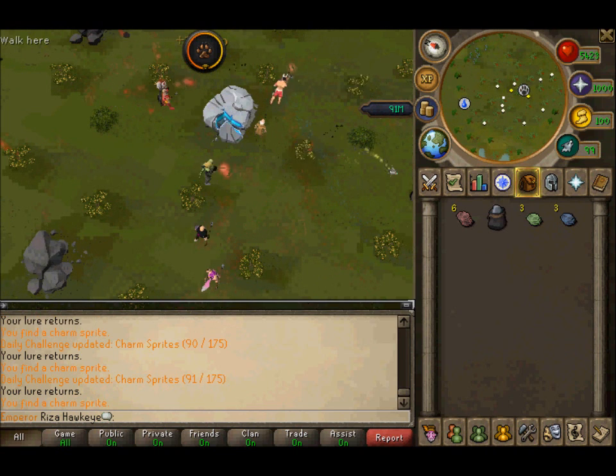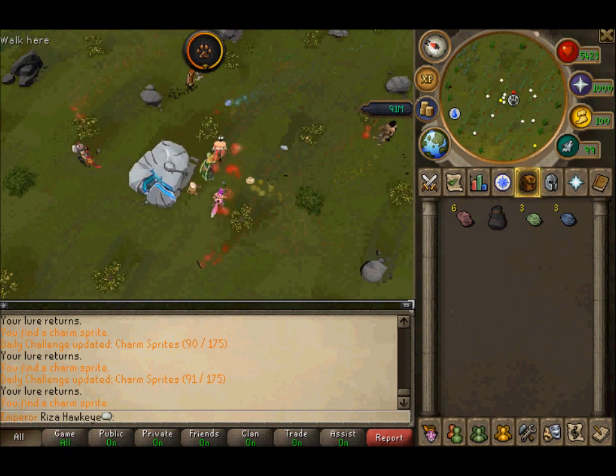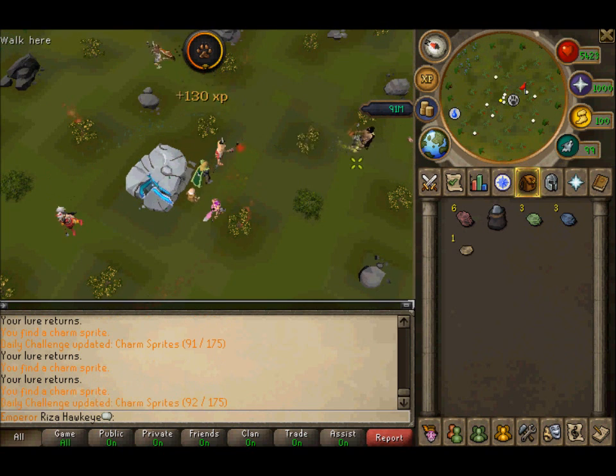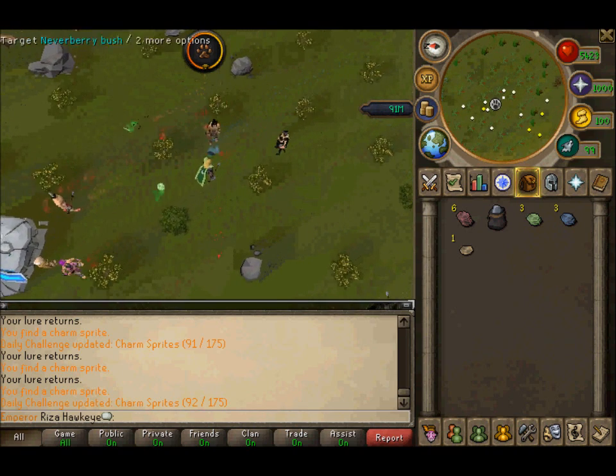That red stuff coming out of the tree means you can't target that anymore. But if you see that red stuff vanish from that tree, you can target that tree again if it's shaking. So just keep that in mind.